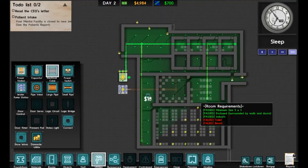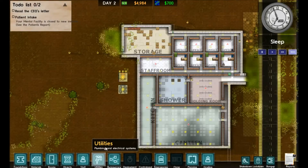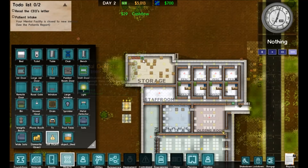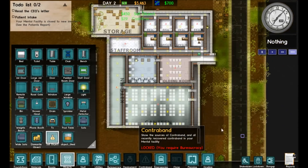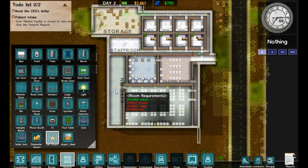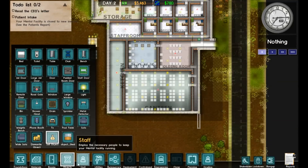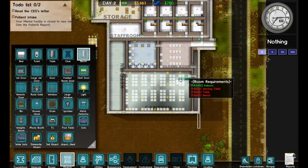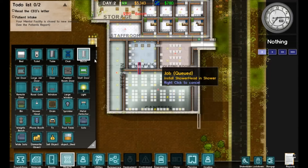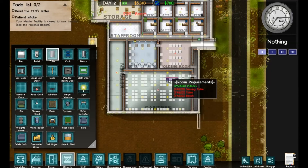We're going to wait this out for a bit and sell more wood to get money. The next thing we're going to need to do is get the cafeteria and kitchen up and running. For the cafeteria we need benches, tables, and serving tables.